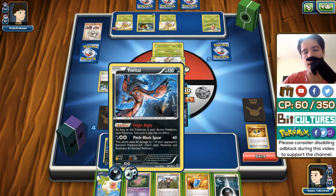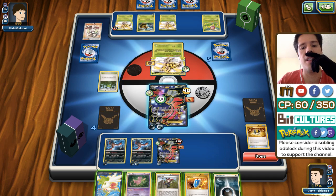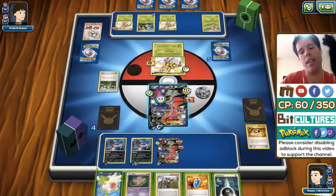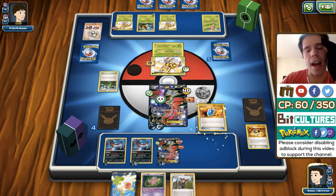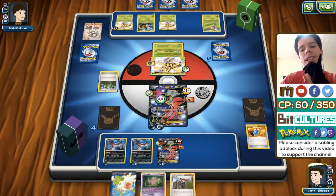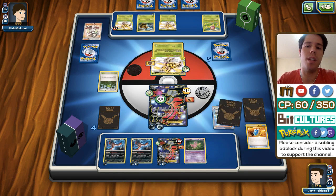He brings up Shaymin! I will gladly take that KO right here — three prizes. Then he immediately promotes the other Shaymin. Unless he has an Escape Rope or wants to prevent it happening again — why would you promote Shaymin when you have four other Pokemon that retreat for free? That was a really weird choice. With only five Pokemon in the discard pile, Vespiquen is not a threat yet.